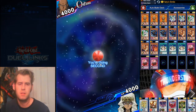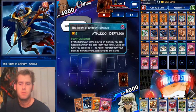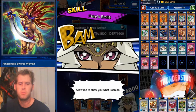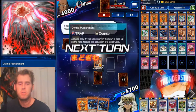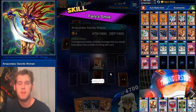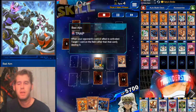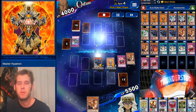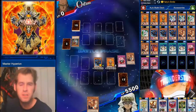Going second against Odeon — Amazoness. He uses Ledger of Legerdemain, Normal Summons Amazoness Swordswoman. We get Fairy Smile and Divine Punishment but no field spell. We swing Jupiter over the Swordswoman, dealing damage to ourselves — that's okay. He sets one card, Normal Summons another Swordswoman in attack mode. We get Fairy Smile, Tribute Summon Uranus, and he throws Bad Aim to destroy our Divine Punishment — it wasn't live anyway. We use Hyperion's effect to destroy her and swing for lethal before he even got all those banished cards back.